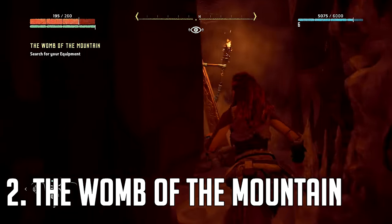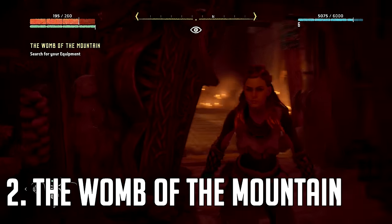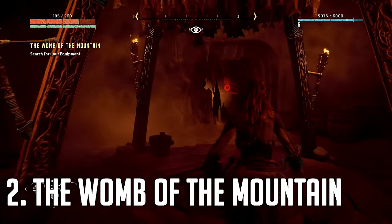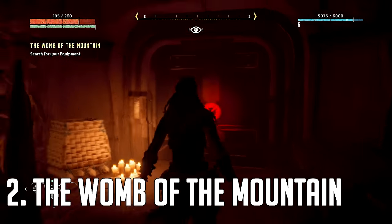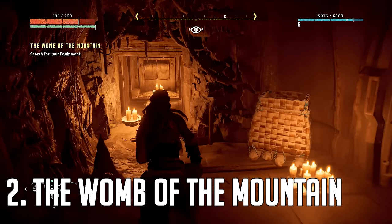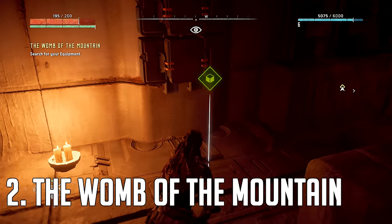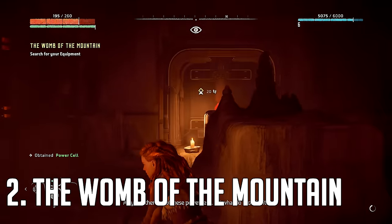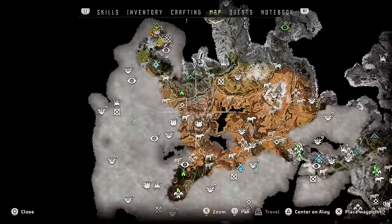For the second power cell, once we've done the Proving, we want to go to the opposite room from where we meet up with Theresa again. Take a left at the red door and you'll come to a ventilation system where you have to crouch down. Follow those vents and you will come to your second power cell.